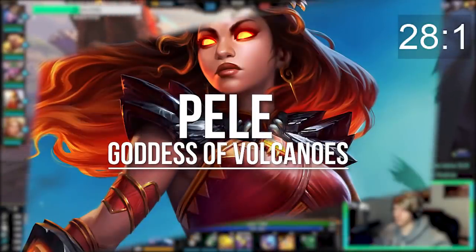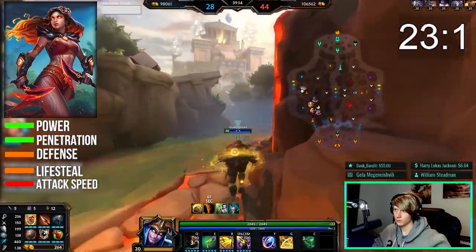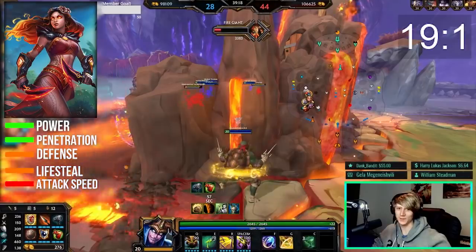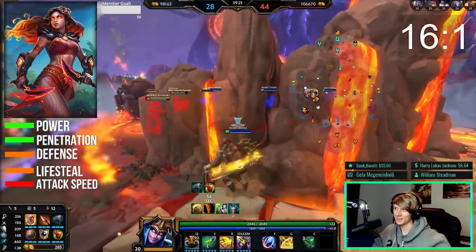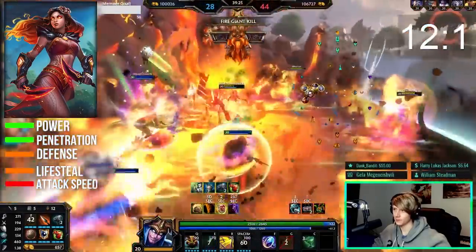Pele is an ability-based assassin with high burst and a secondary focus on sustain. Her core stats are power and penetration, but she can build into some defense or lifesteal too. Pele is somewhat of an all-in aggressive character with limited defensive options and CC, so the best way to deal with her is waiting for her to waste her ult and then punishing her for it.